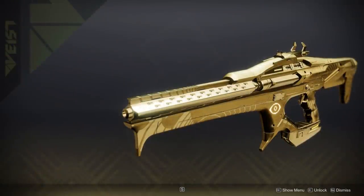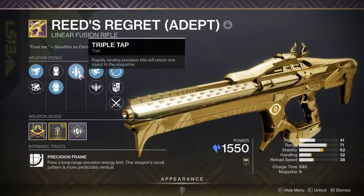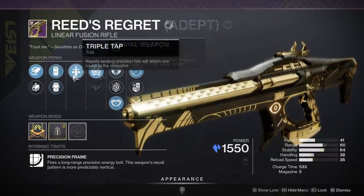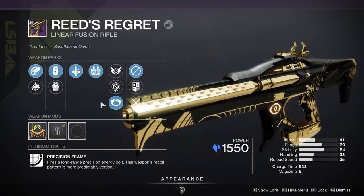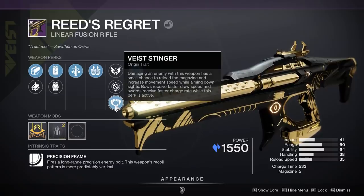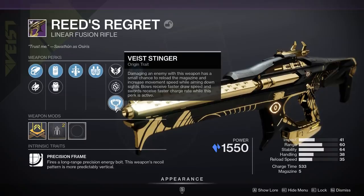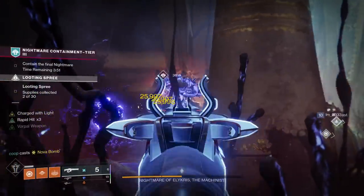First, you have Reed's Regret, which has been in the game for a while and has always been very good. Triple Tap combined with either Vorpal Weapon or Firing Line. Recently it got access to the Vice Stinger origin trait, which automatically reloads the weapon — so sometimes, if you get lucky, you can go an entire damage phase without ever needing to reload. It's a very powerful weapon.